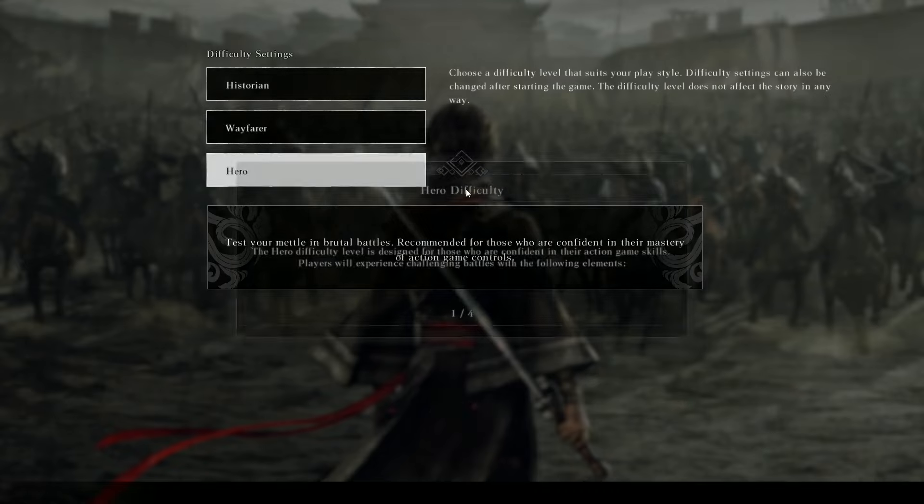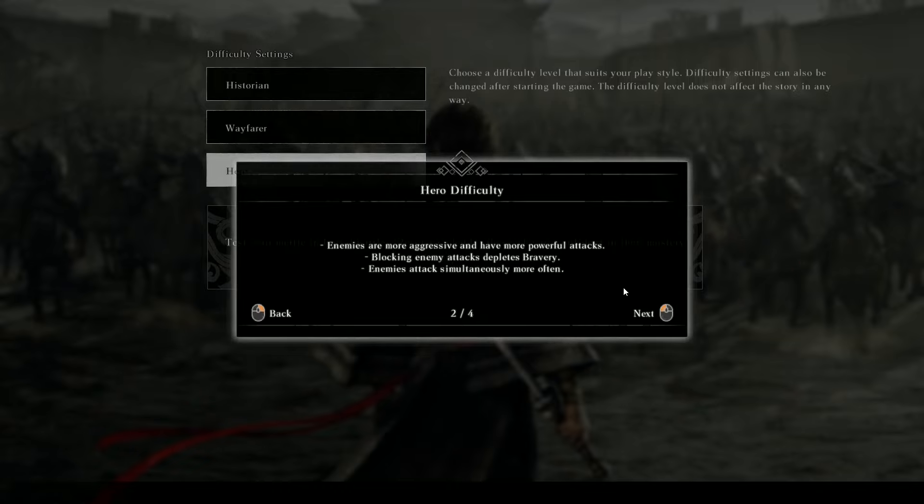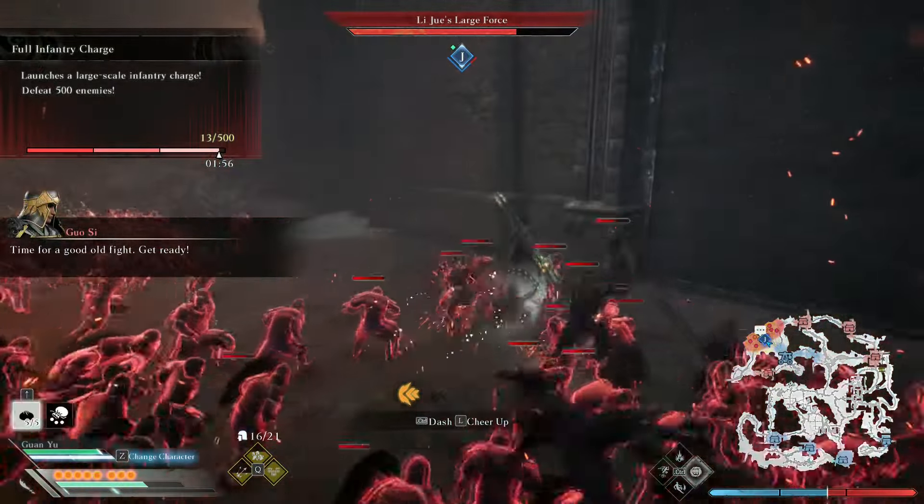As for Hero difficulty, that is basically hard mode — enemies are more aggressive and more difficult to take on. Blocking attacks costs you bravery points, which is the resource you use for specialty attacks, so if you block a lot, enemies will be able to use special attacks after you've been blocking consistently. Enemies in this mode also don't drop meat buns, which are the game's healing items.